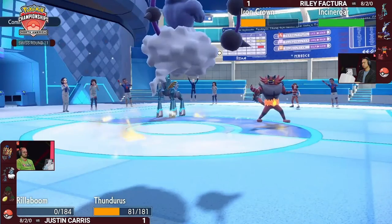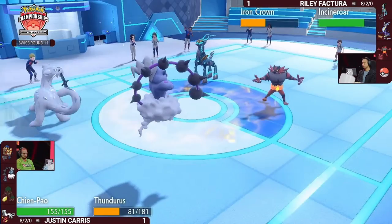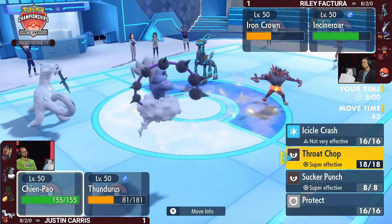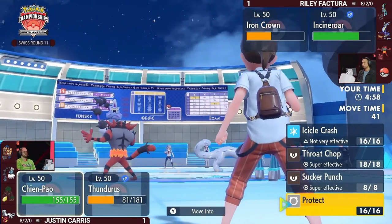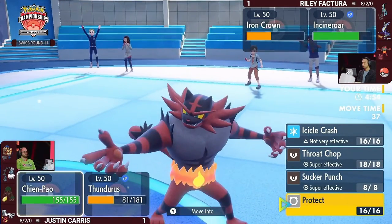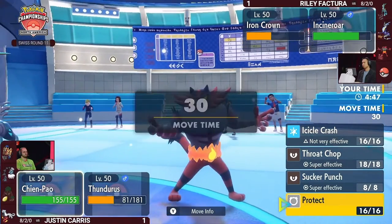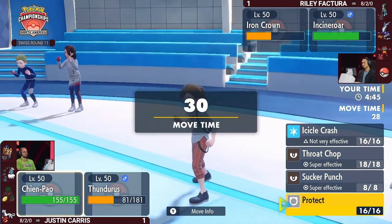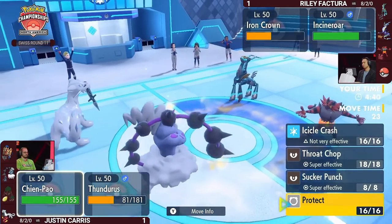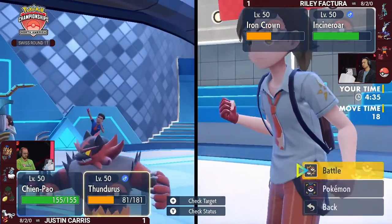What a tough call to make. Chien-Pao — the fourth and final Pokémon for Justin — finally makes an appearance in game three, but Riley has yet to reveal his fourth one. It might be Whimsicott, but at this point you'd imagine Whimsicott hits the field sooner when using it for speed control. Could be Urshifu for more damage, or even Ursaluna Blood Moon. If Thunderous is the last thing remaining for Justin, Ursaluna just comes in and takes no damage from it — that might explain Riley targeting things next to Thunderous.